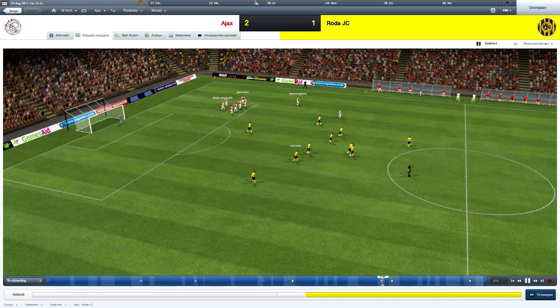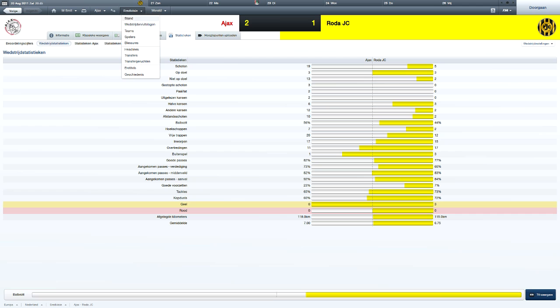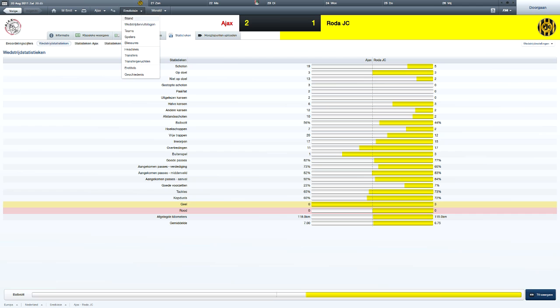So we won all 4 matches this month. You can see Sigtarsson is top scorer with 5 goals, a rating of 8.1 average, and 2x man of the match. He's my best player at this moment because Klassen is out with an injury. I hope to see you back next episode — please leave a comment, like and subscribe if you want to. Bye.